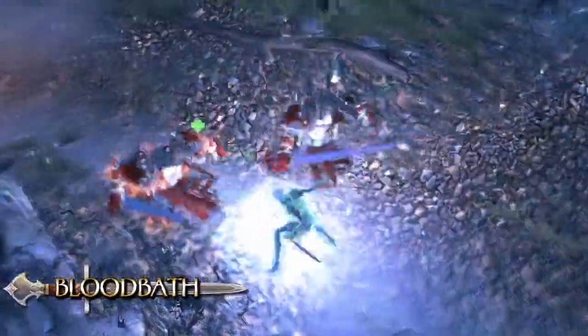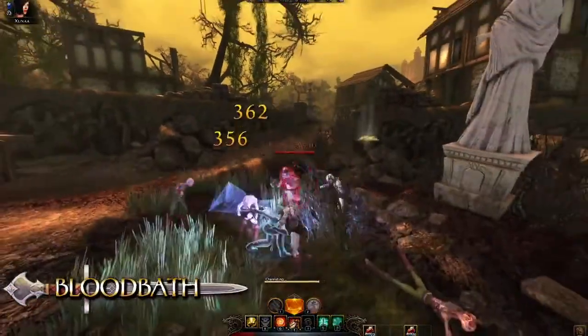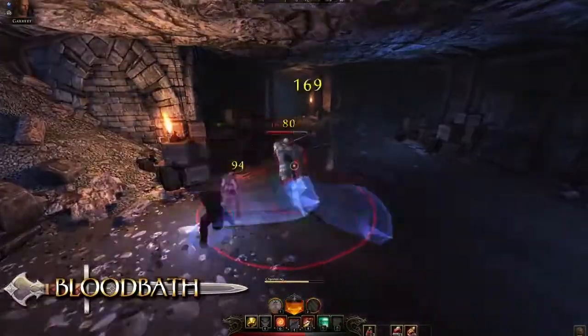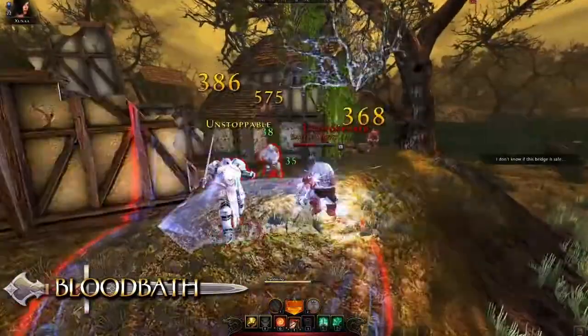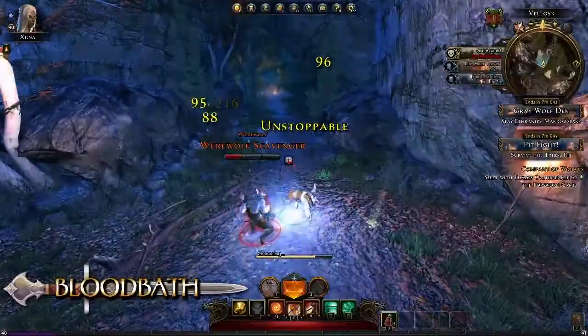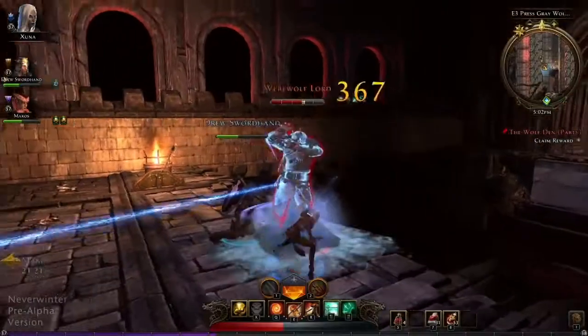Bloodbath is the first daily power the Trickster Rogue can obtain. With this daily, the Trickster shows its speed and agility, dashing around the battlefield slashing opponents with a flurry of powerful strikes. When this ability is active, the Trickster Rogue is immune to damage and control effects.